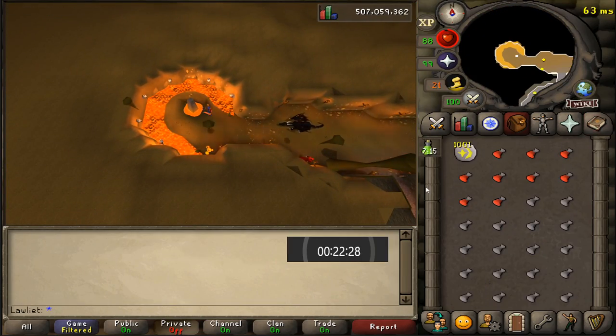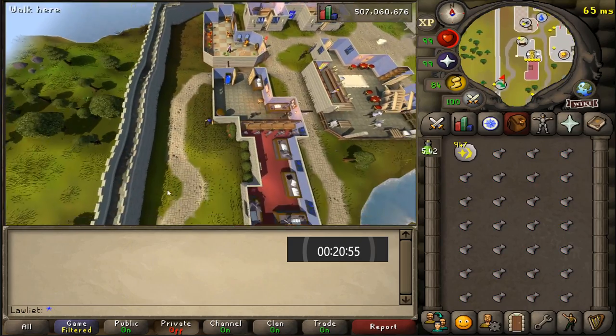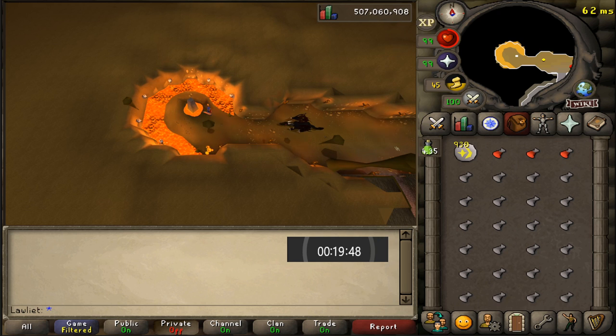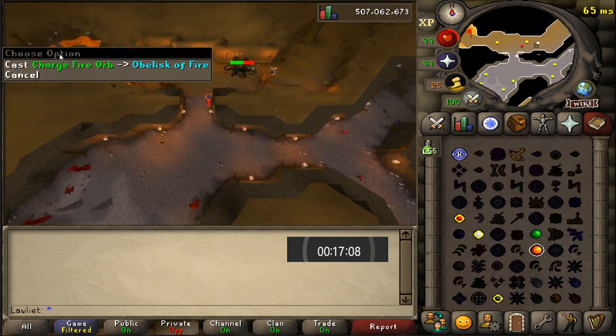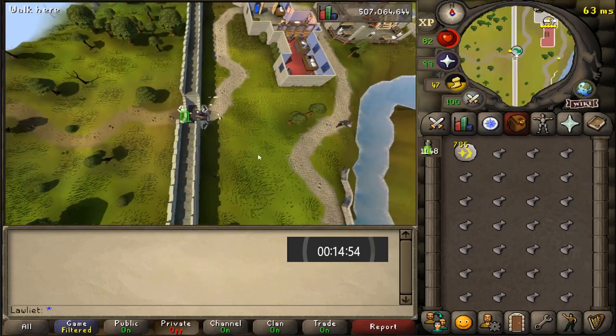I do like how the fire obelisk and the water obelisk are right next to each other — it's kind of like a whole yin and yang thing. Funnily enough, the air and earth obelisk are also close to each other. I actually found out where the earth obelisk was today, since I had never used it or even looked it up, and it turns out it's right next to the air obelisk as well. The earth obelisk is underground and the air is right above it with a ladder nearby. After this video is done, the earth obelisk is the last one we have to do — we've done all the other orbs — so expect to see that in the future.